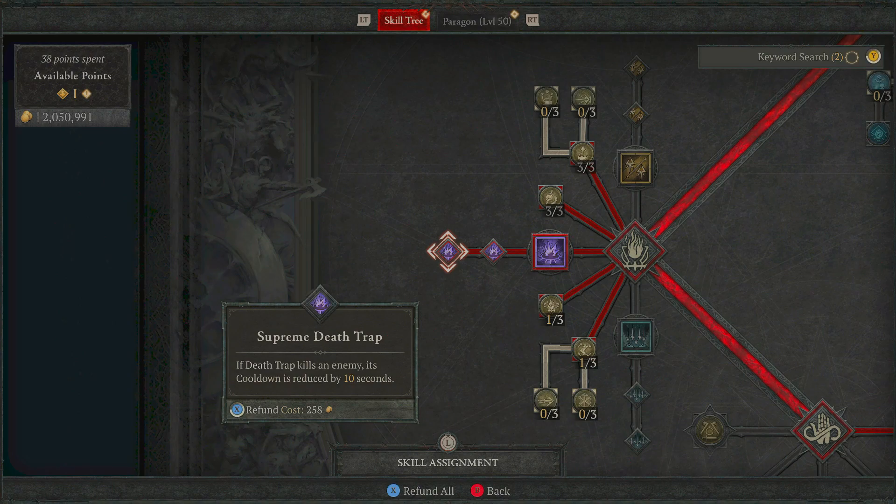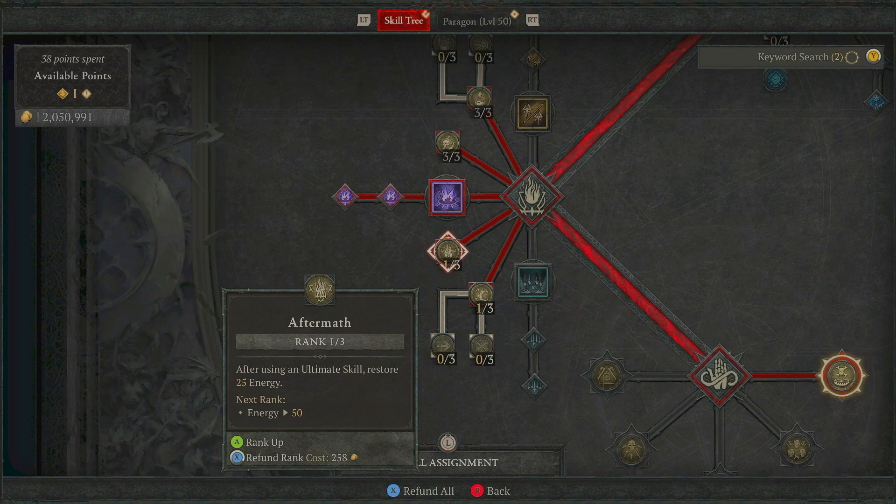This, along with some other things we're doing with our build, means we have Death Trap up very, very often — it's really cool to see, and it's going to make it one of the fastest to use ultimates in the game. Just down from here we've got Aftermath — after using an ultimate skill, restore 25 energy. We're getting it back quite often so it's well worth putting into this, but if you don't have the points available, probably leave this node alone until later on.